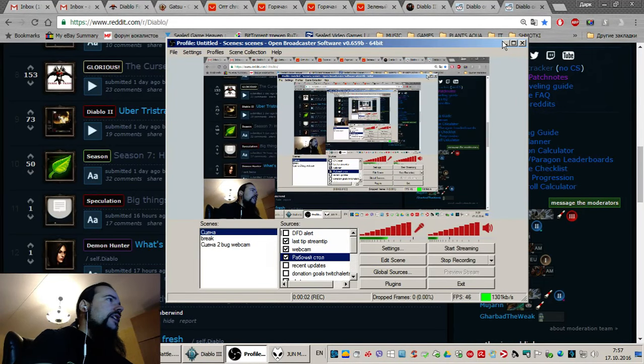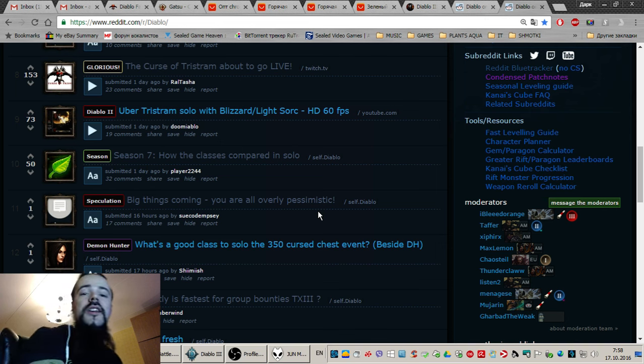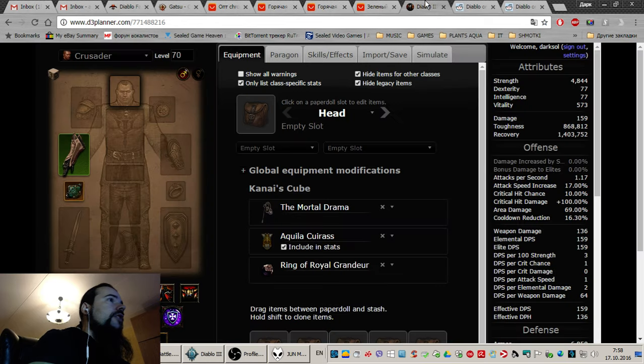What's up guys, it's Angry Role Player here. This is the third part of my big trance guide. We already know where the basic trance comes from, how it scales, and what the most important gear for the thorn skills is. Now let's talk about the thorn skills themselves - what are they, how do they scale, how do they work, and what's the difference with their skills. The first thing I want to talk about is consecration.